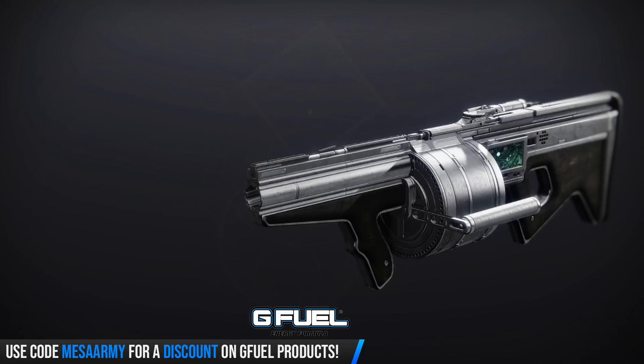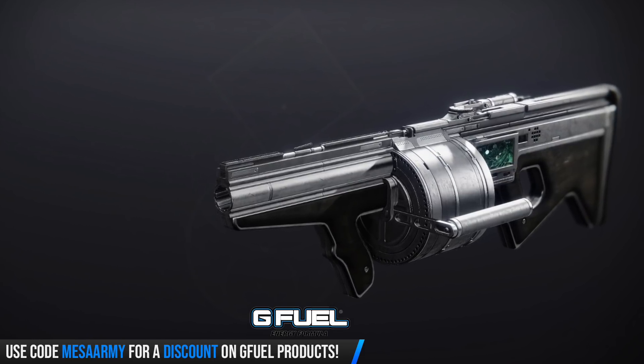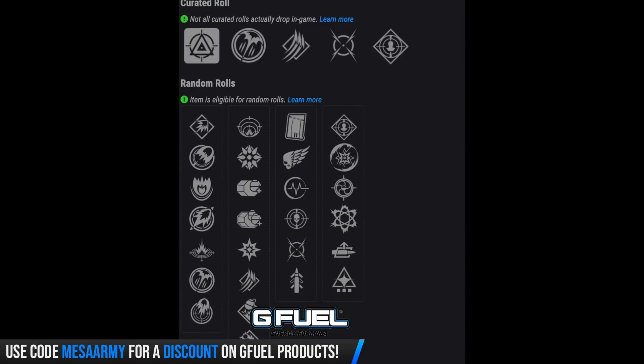We've got the Blast Battue — this comes from the season pass and it's an adaptive frame grenade launcher. It can roll with Spike Grenades — you definitely want Spike Grenades. We've got Clown Cartridge, Killing Wind, Pulse Monitor, Threat Detector, Moving Target, and Quick Draw. You can get it with Rampage, Disruption Break, Snapshot Sights, Chain Reaction — each final blow creates an elemental damage explosion — Auto-Loading Holster, and Wellspring.